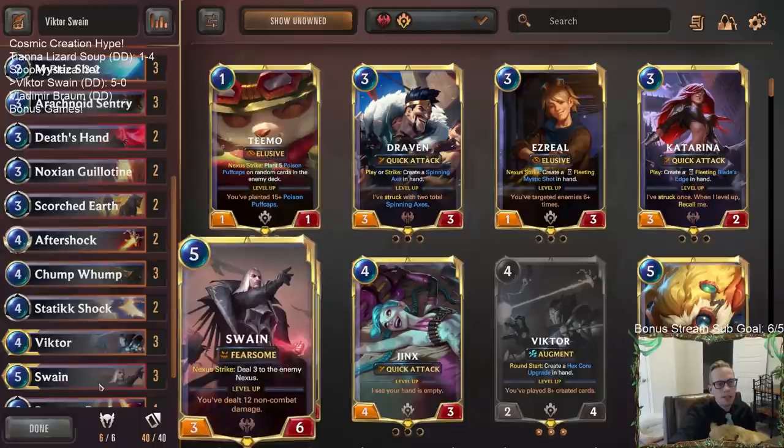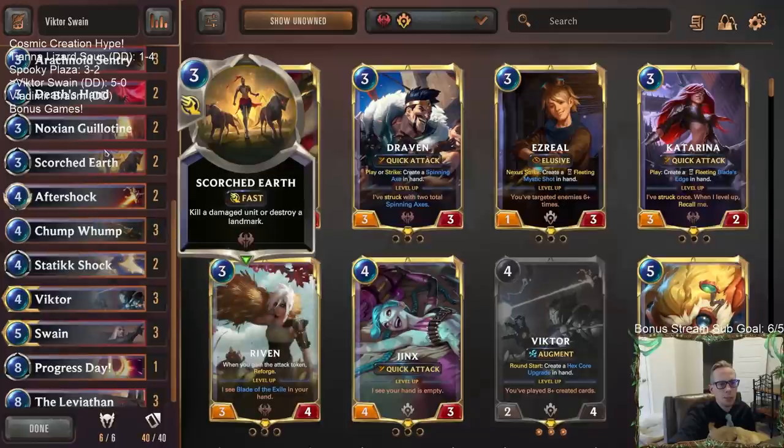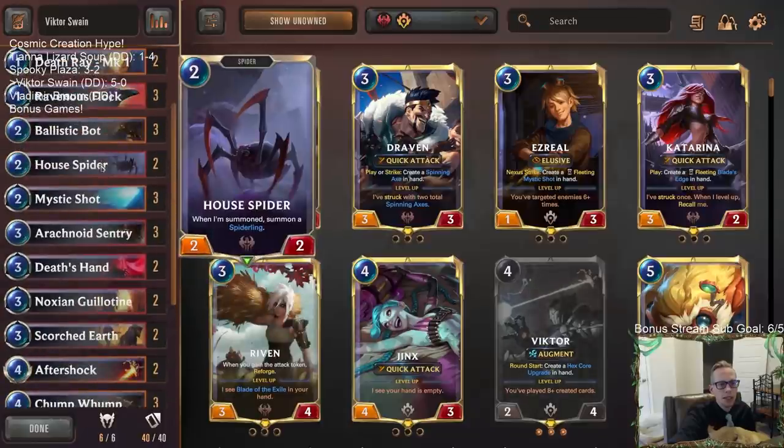Victor, Swain, Leviathan - all three of those cards can just sit out, play, and win games on their own. And while they're doing that, we're using our other spells and keeping everything else in check. Deathray even looked pretty decent - it was great against the small aggro deck like the Noxus/PNZ Burn deck. Deathray was great at killing all their stuff, getting more Deathrays, killing more units, and basically not allowing them to gain any traction.